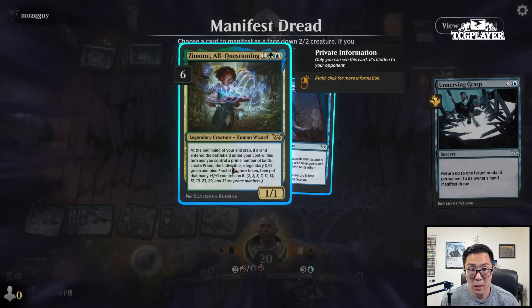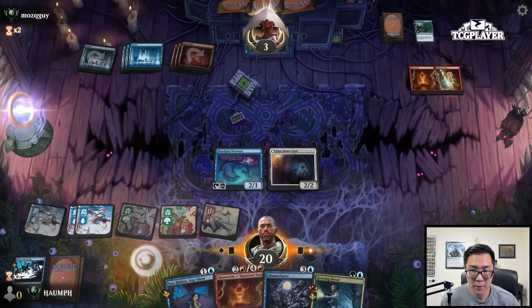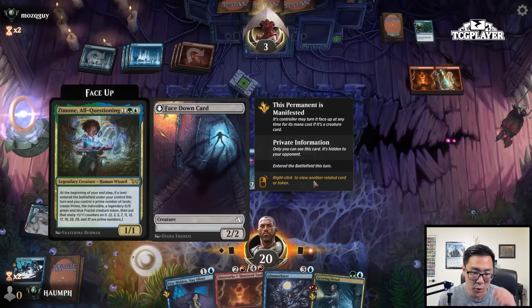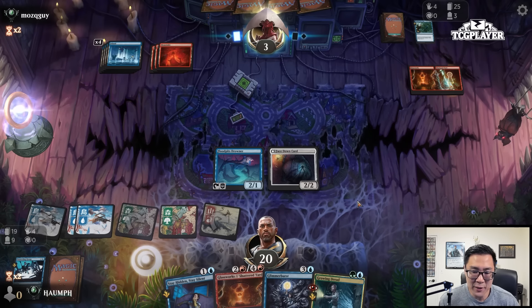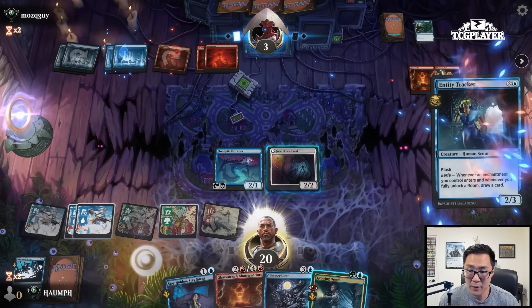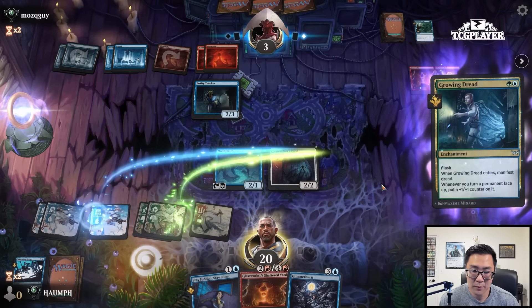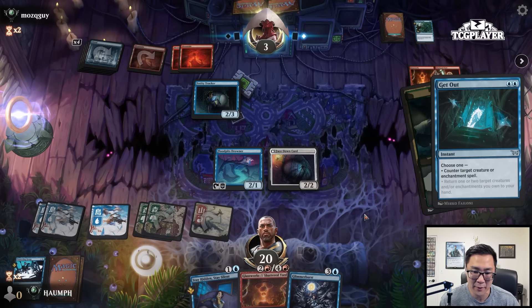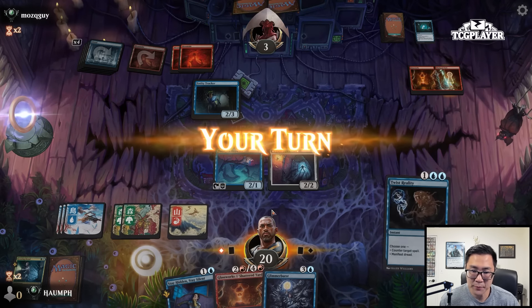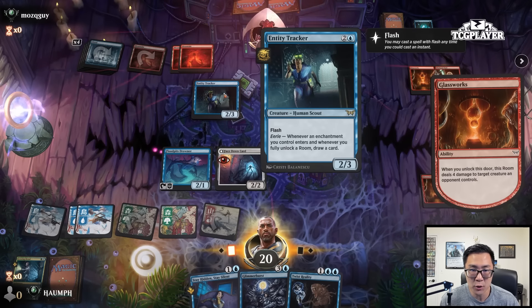I just need one more land. If I draw land number seven, I get a 7-7 off the Zimone — that's pretty good. A couple of sequencing errors in this game for sure. There's the Entity Tracker. They've got to counter Zimone, right? Like, they pretty clearly have the blue-blue counter. Yeah, figured as much. And we drew Twist Reality so we are good. Their deck had Entity Tracker but felt like it just had too much do-nothing.